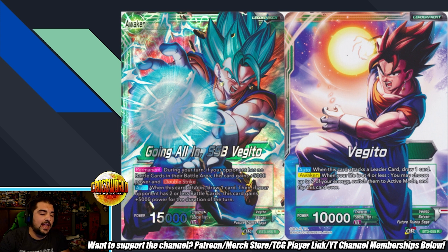I like Vegito so far. The main reason is the deck is pretty good at keeping your opponent's board clear, so you actually get to use his permanent on the back side quite a bit. On the back side, if your opponent has no battle cards in the battle area, this card gets plus 5000 power and double strike, and auto when he attacks draws one. If there are two or fewer battle cards in your opponent's battle area, this card gets an additional 5000 power.